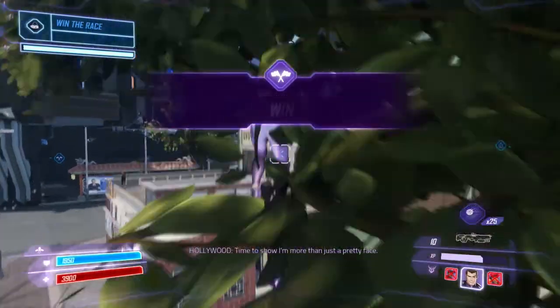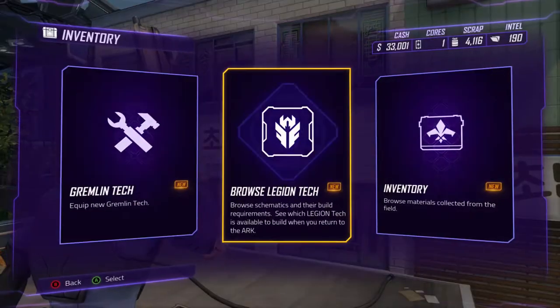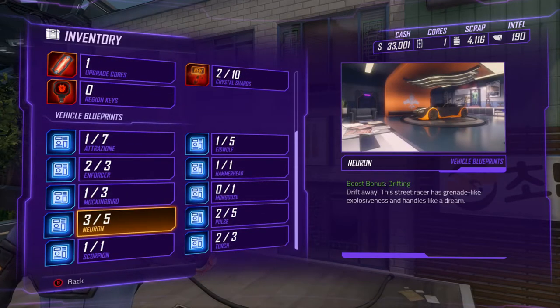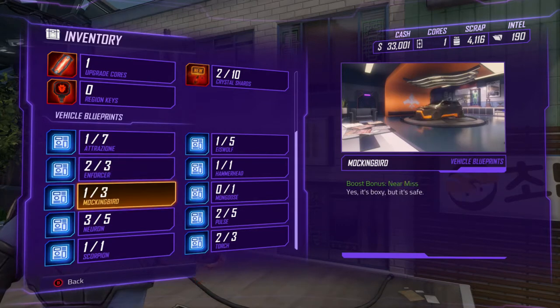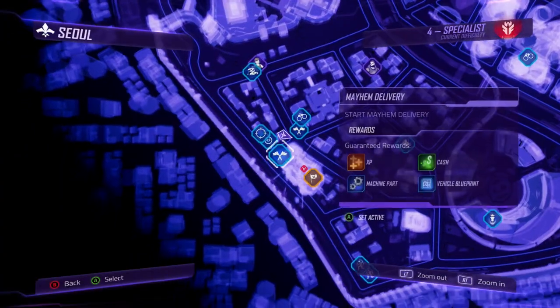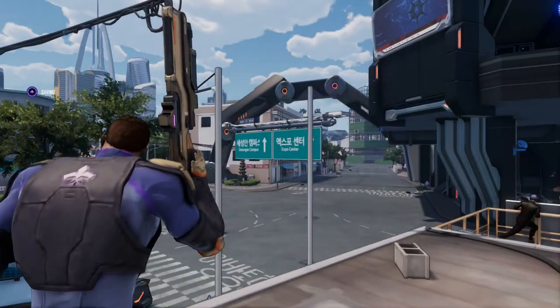Alright cool guys, time to show I'm more than just a pretty face. Let's take a look at our inventory, take a look at our vehicle blueprints. As you see, we're slowly getting them — getting a few here, getting a few there. Got two for one, zero for the Mongoose. Alright, so we just gotta find another race. This one's a lot more fun, so we're gonna do this one right here.